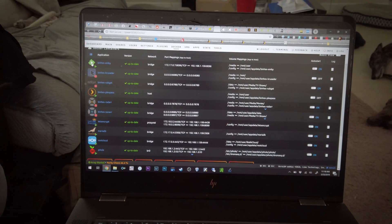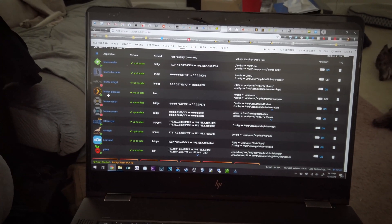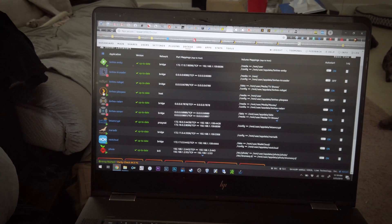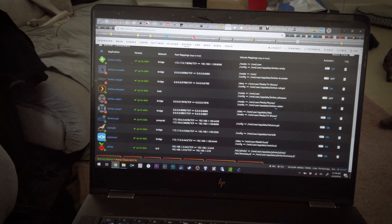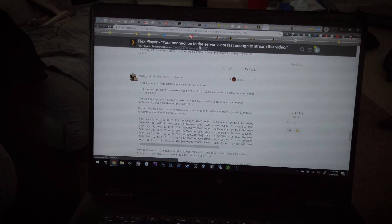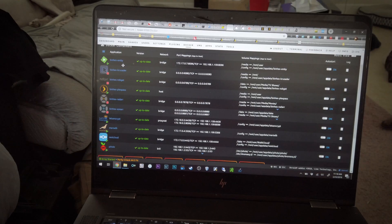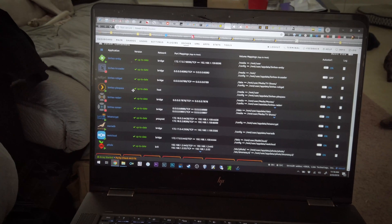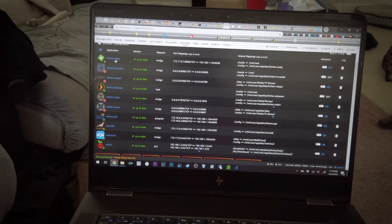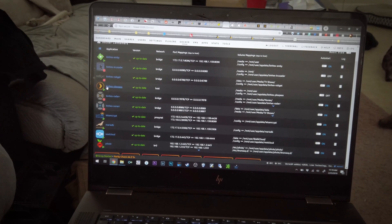I installed Emby because Plex doesn't work so great on the Shield TV — it loves to say that my network isn't fast enough. It's a known issue they talk about in threads all the time. The error you get is: 'Your connection to the server is not fast enough to stream this video.' It's like, yeah, it is, shut up. I gave Emby a try and it's not as pretty or well laid out as Plex — it's very simple. It works better but I'll probably stick with Plex and try to find a workaround.